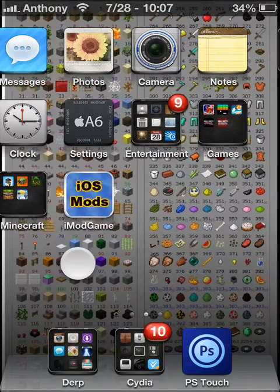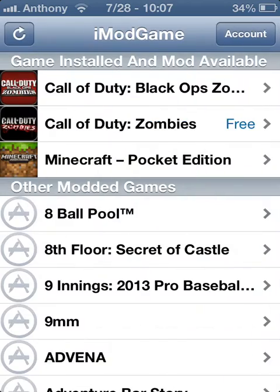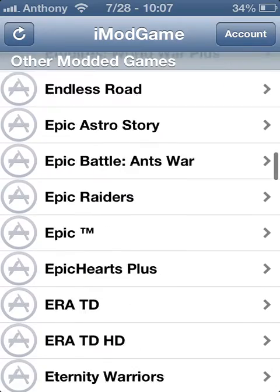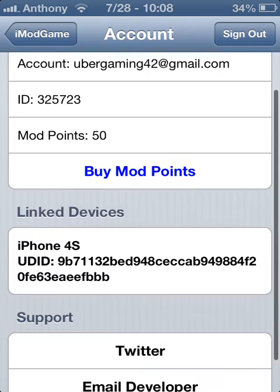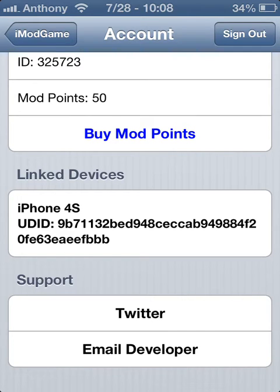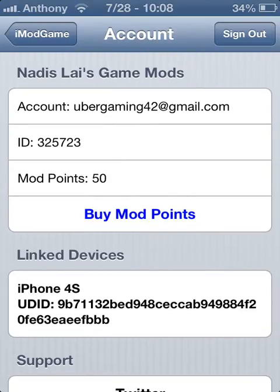It'll look like this right here. Go ahead and go into it and sign it with a Gmail account. You can mod any of these games, but we're going to do Black Ops 2. I have mod points because down here it's going to say like a thank you button. Then you can put in their ID — go ahead and add my ID, which is 325723.